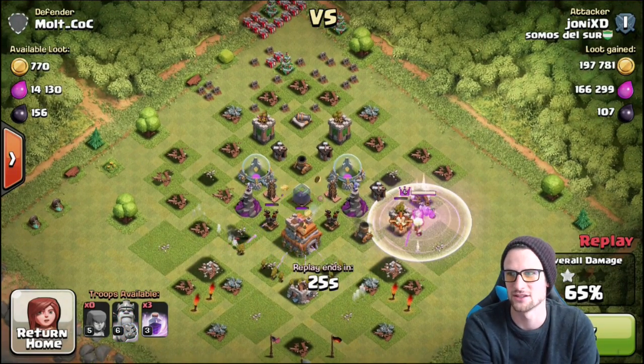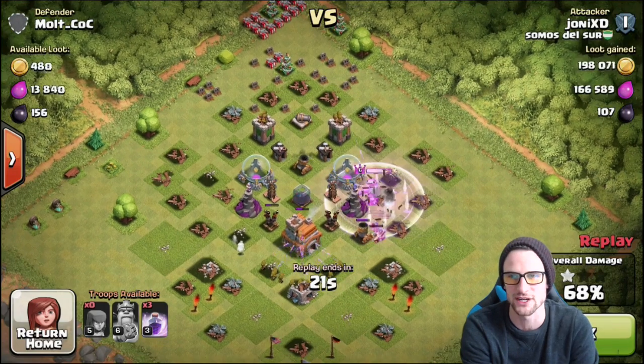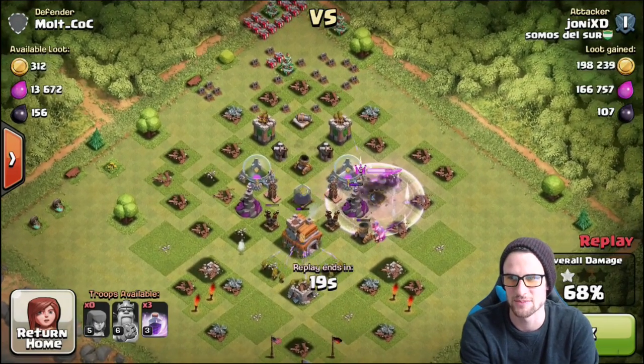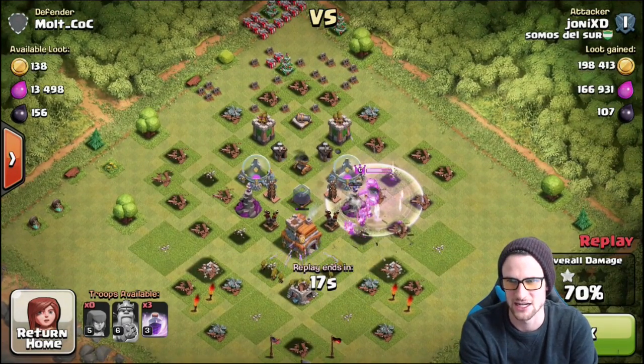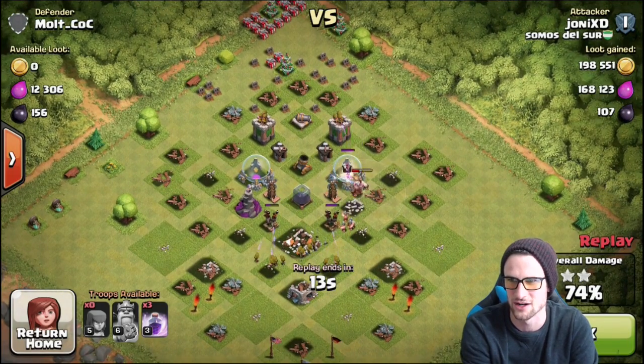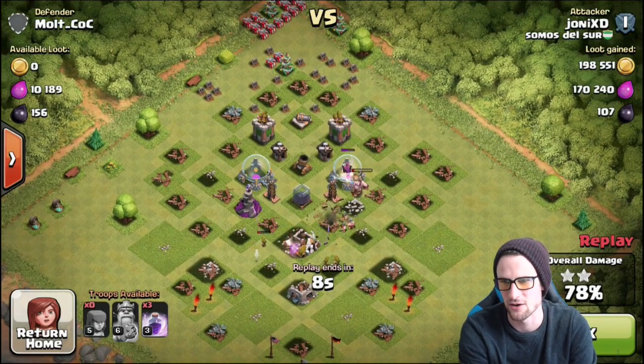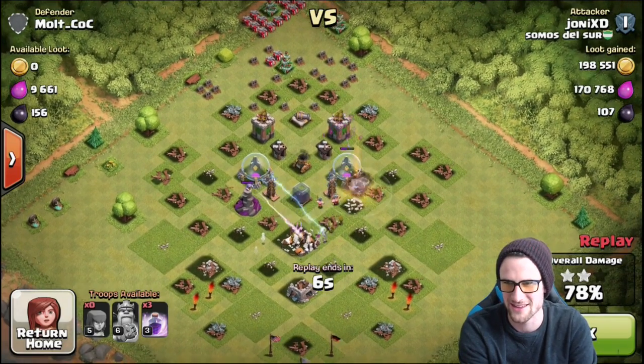He has not made it into the dark elixir yet, which is awesome. It looks like he got 120 total. The King might get up into the dark elixir — he's raged up right now. There are some barbarians, the mortar's doing work, the Tesla's doing work. The King is distracted right now, and the wizard tower is protecting our dark elixir a little bit.